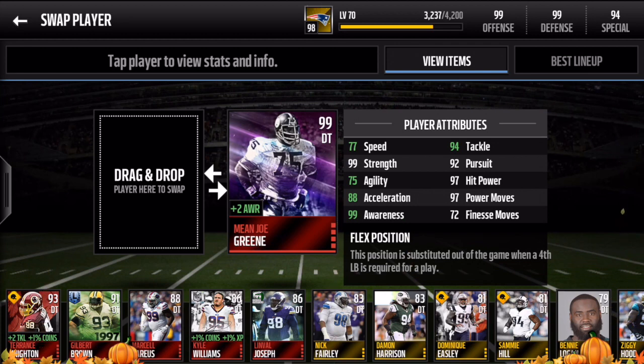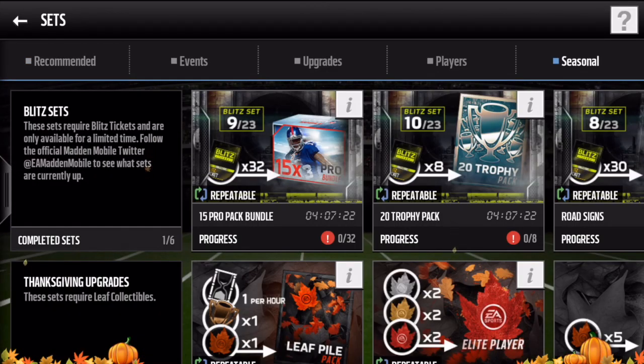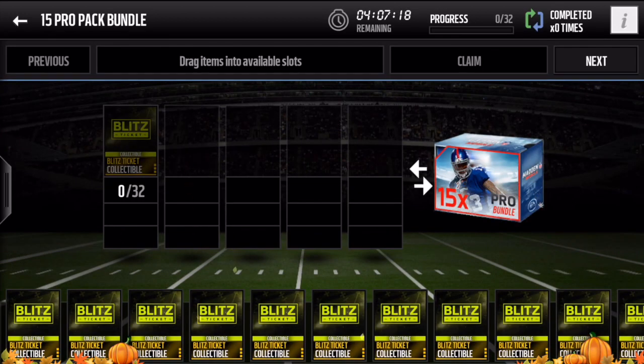Tell me in the comments — are you guys gonna pick up Mean Joe Green? Are you gonna save it for Night Train Lane? Are you gonna save it for Julio? Or are you just gonna throw all your Blitz tickets into those sets? If you throw in 32 Blitz tickets, you can get a 15 pro pack bundle.